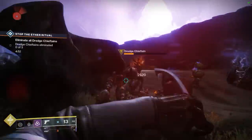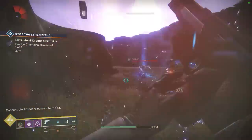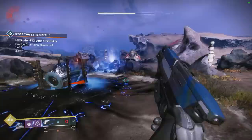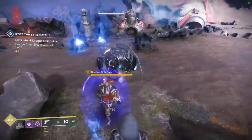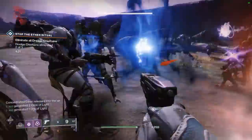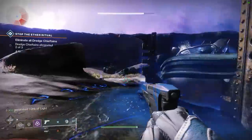For the third quest step, it's pretty self-explanatory, but to make it a bit clearer: you go to the Four Horns Gulch and wait until the public event that's limited to their spawns. You go through and kill all the chieftains. Make sure you kill them — I think you have to, but make sure you kill them nonetheless.